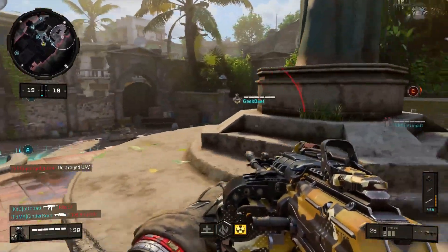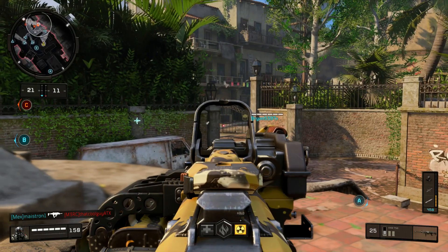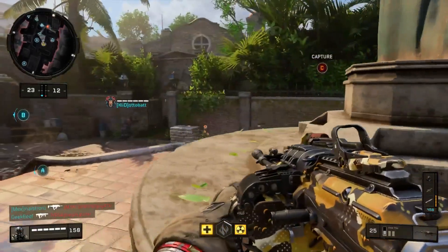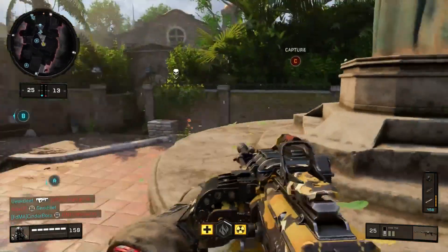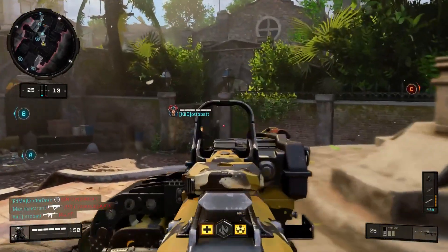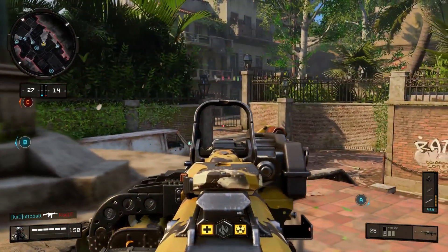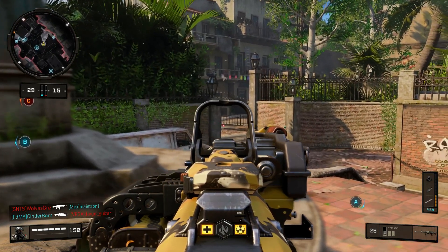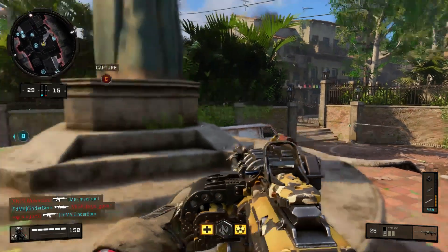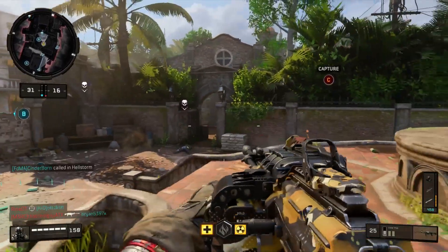For this class setup I'm running the reflex sight, grip, rapid fire, and fast mags. The VKM is typically the least accurate of its class but is the strongest for damage, so I find that running the grip becomes pretty effective for this weapon — hitting multiple shots on target quickly is going to decimate the enemy in a very fast amount of time.